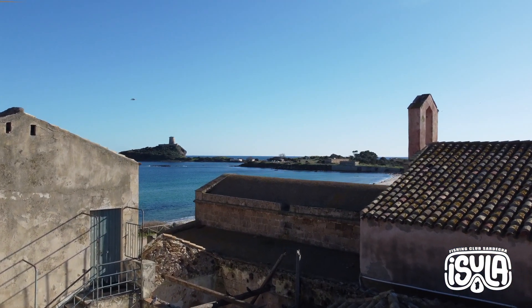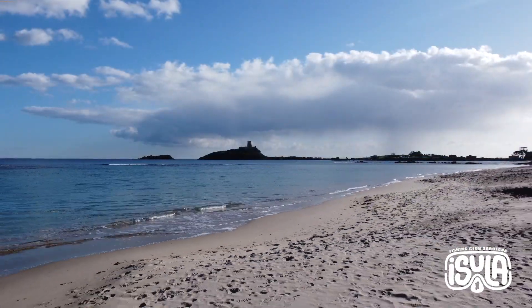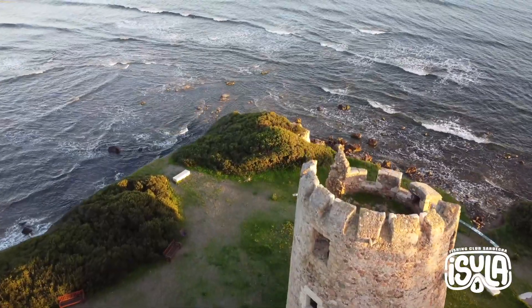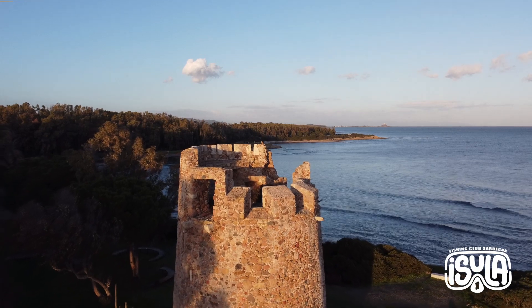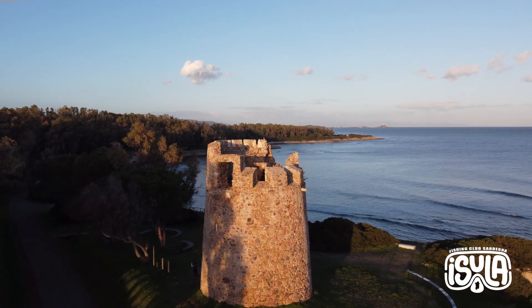Continuiamo il nostro percorso per arrivare alla torre del Coltellazzo, anche conosciuta come torre di Nora, sulla cima del promontorio che domina le rovine dell'antica città. L'ultima tappa del nostro tour è alla torre del promontorio di Cala d'Ostia, che aveva la funzione di impedire il rifornimento d'acqua ai nemici e l'attacco di Pula.